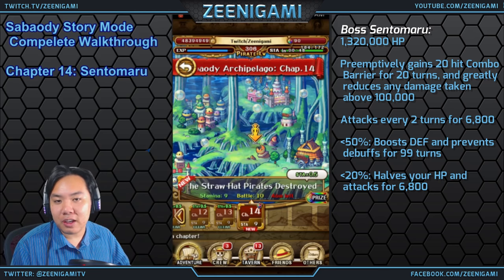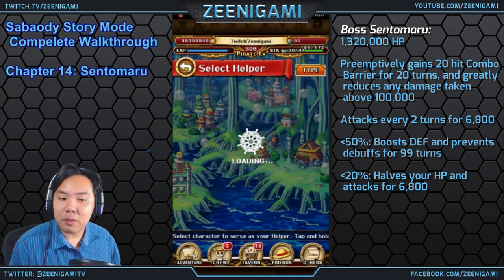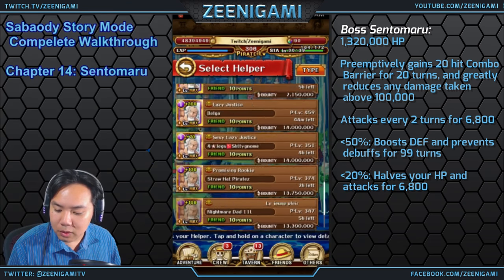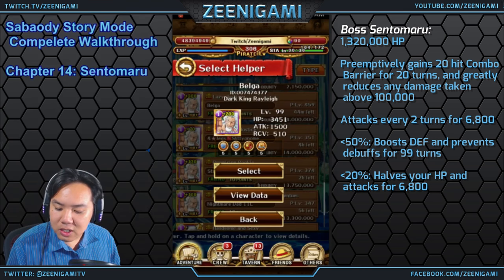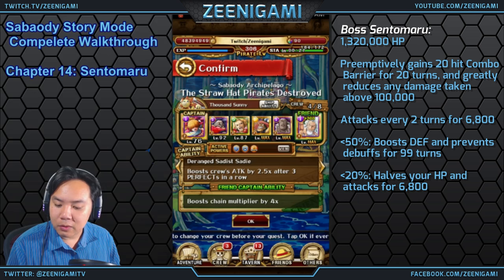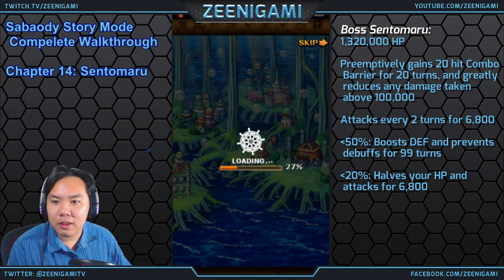The final stage of Sabaody is going to be Sentomaru. Sentomaru is a STR character so we're using a Rayleigh STR team. He has a 20-hit barrier, so bring characters with high combo hits — for example Duval and Golden Pound Usopp, who also help you delay. Duval and Golden Pound Usopp will take away the first 14 hits, and a couple more characters handle the remaining hits, then we only deal damage with the last few characters.